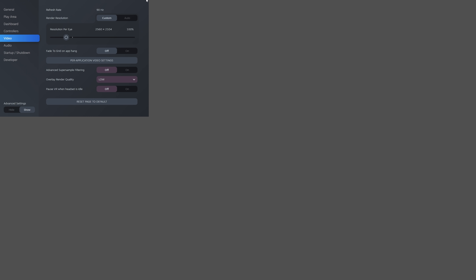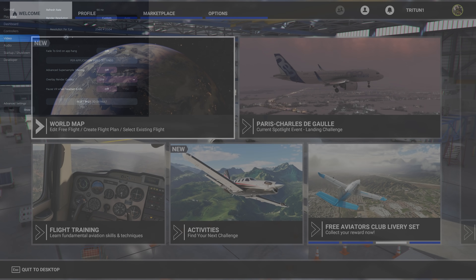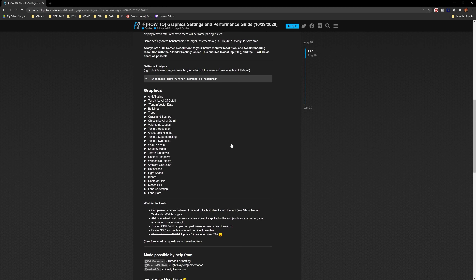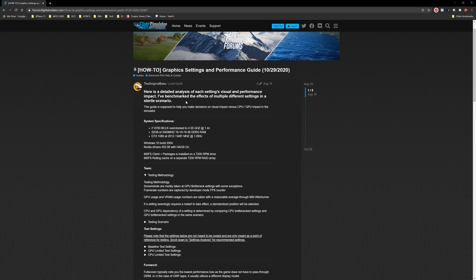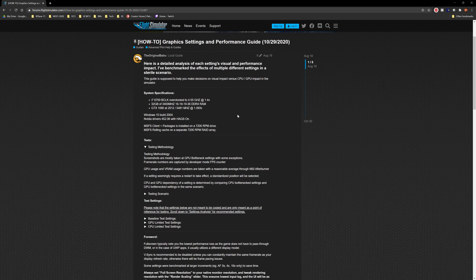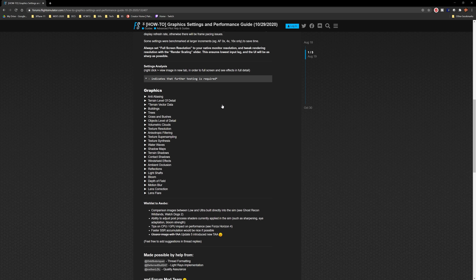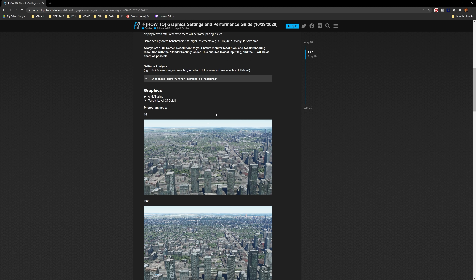Now we're ready to look at the Microsoft Flight Simulator settings. There'll be a link in the description to a really awesome guide that a gentleman put together for testing VR. You can see his system specs — it's a decent system but starting to show its age. For those of you with high-end modern hardware, this should be a sign: don't give up, there's something else at play.